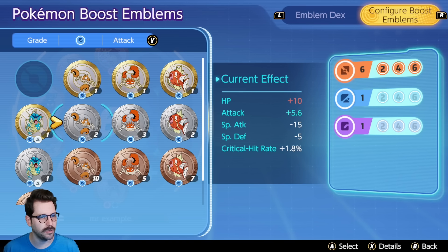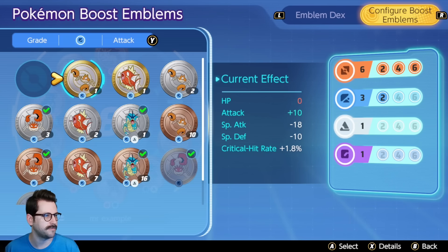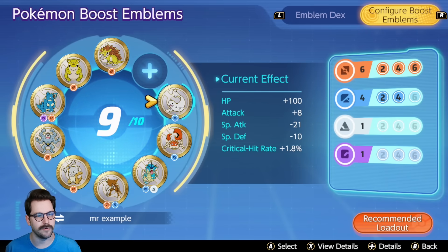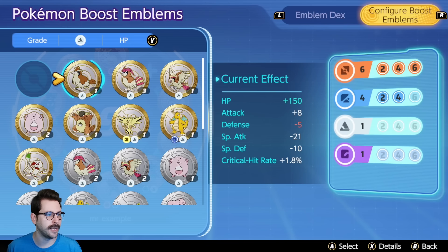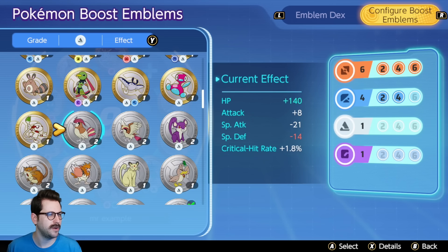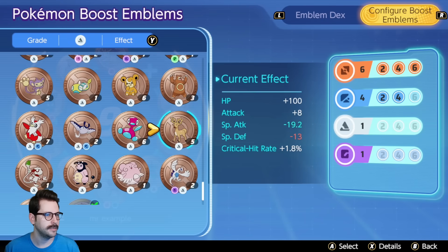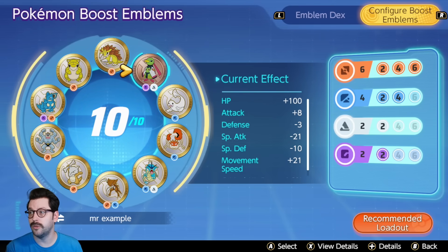Let's put some blue on — Gyarados gives extra attack. Kingler also gives extra attack but we lose a little special defense. Magikarp and Krabby both lose us some HP, so they're not as ideal. Let's try a different blue and look for HP instead — Dewgong works great. We have a white-purple opening, so we'll add Zarude using a bronze version. There we go: six brown, four blue, two white.